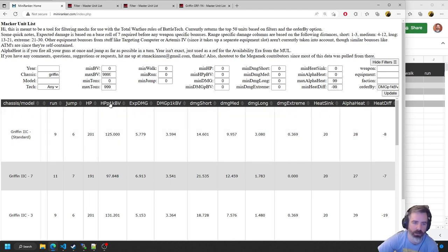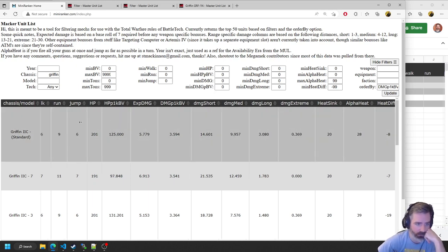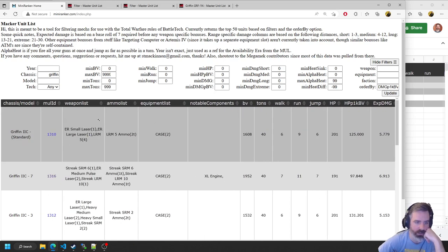We've got total expected damage — average expected damage over the same four range bands, between 1 and 30 inches. We've got HP per BV, where HP is internal structure plus armor, expressed per 1,000 BV. And then you've got your walk, run, and jump values, BV of course, and a handy little link to the master unit list to check out the mech as well.